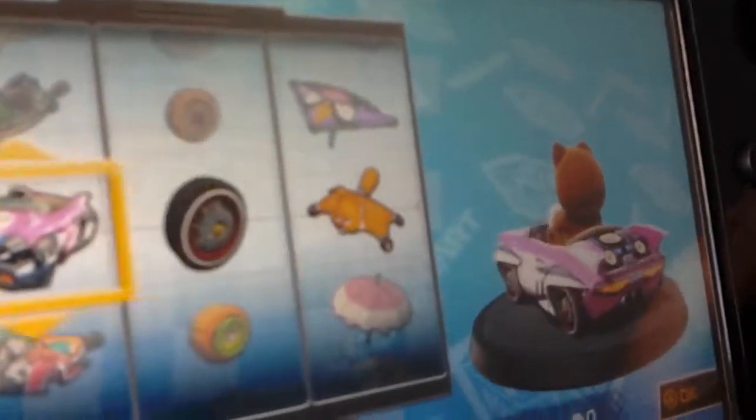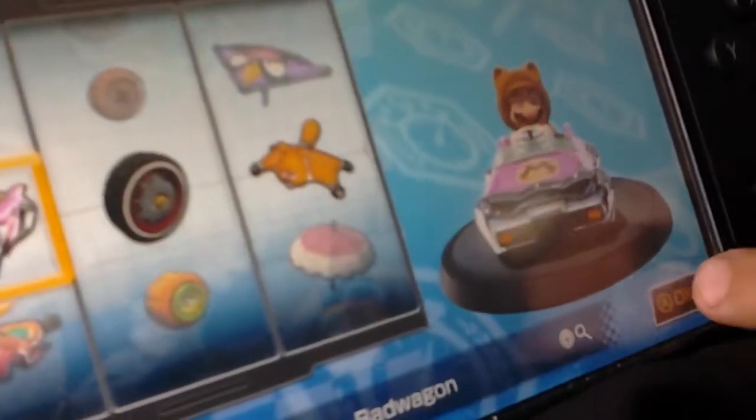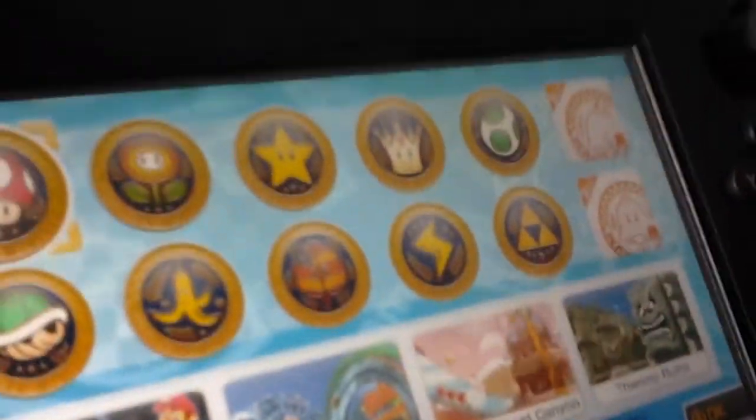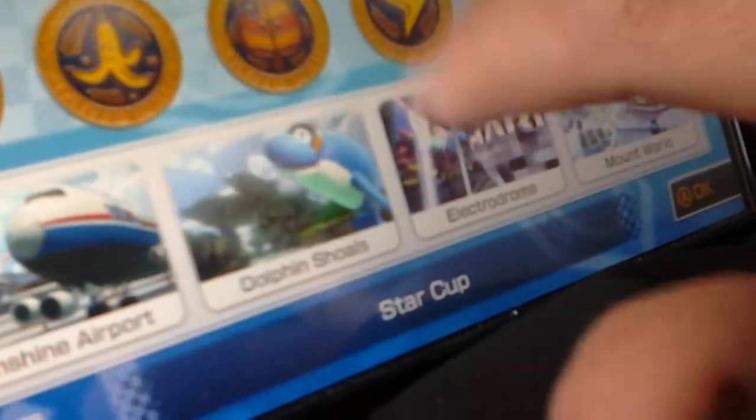Pick the Bad Wagon, or just go to time trials because I put versus race. Go to the Star Cup, and then play Electrodome.